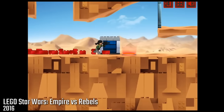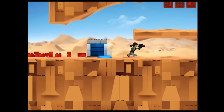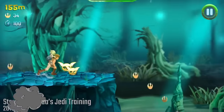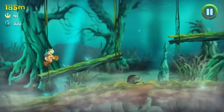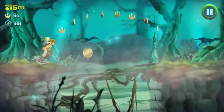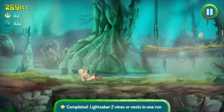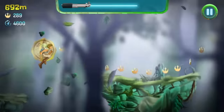Lego Star Wars Empire vs Rebels is an updated version of the previous Empire vs Rebels game — a web-based side-scroller adventure game. You play through a few different maps like Hoth, Tatooine, and Coruscant and unlock more characters as you progress. Next is Star Wars Yoda's Jedi Training, a side-scroller running game based on Luke's Jedi training on Dagobah. The game runs automatically — you don't need to hold a button to run — but you'll need to jump, collect coins, and slash your lightsaber to make it as far as possible before missing a jump or dying. You run into a cactus on Dagobah, you're gonna die. This is also one of those games where you can collect tokens to spend in the Star Wars Arcade.